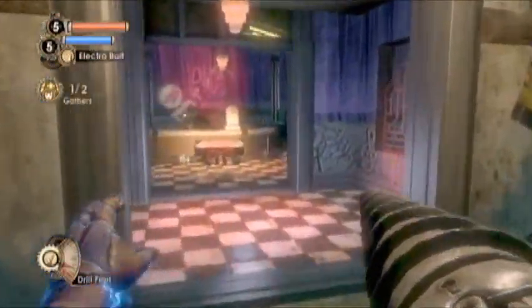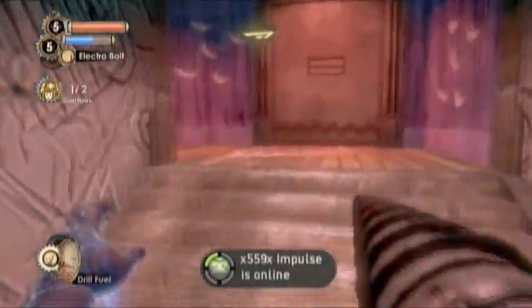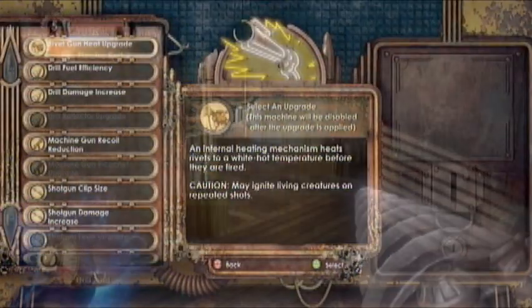The next one will be right after you get your drill rush ability. Go through into this limbo room — there will be a couple of guys in here, just deal with them really quick — and then up here in this room back here is our next Power to the People station.